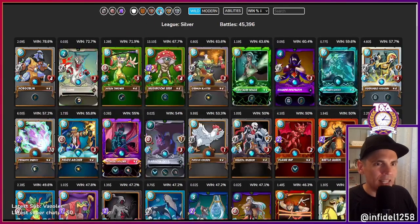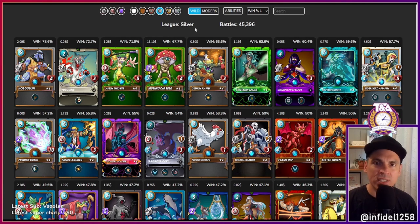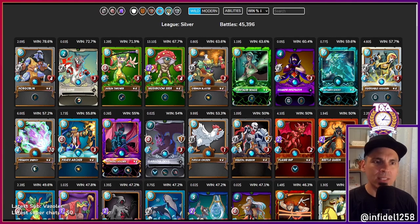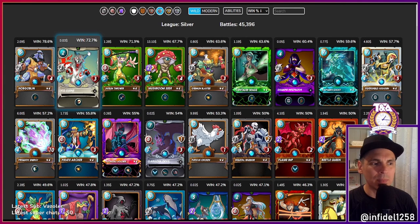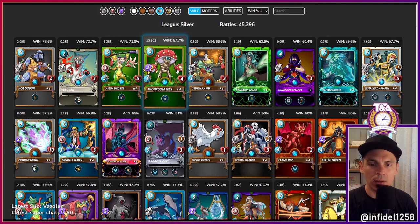I like focusing on silver league as a benchmark for key investments, because silver is where a lot of people play. That gives you lots of rental opportunities — a large population of players who can draw on your card. Even gold players can rent a silver-level card and find plenty of utility in it. So we use silver data as a starting point and then probe deeper at gold, diamond, and champion when something grabs our eye.